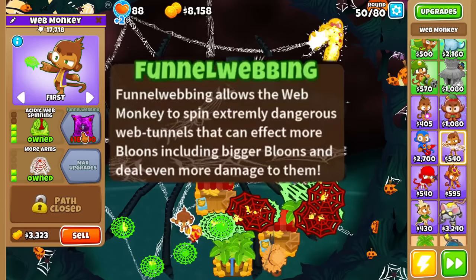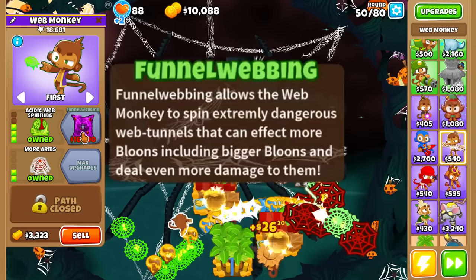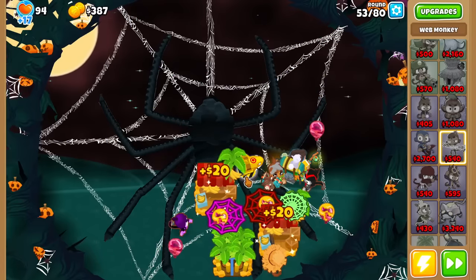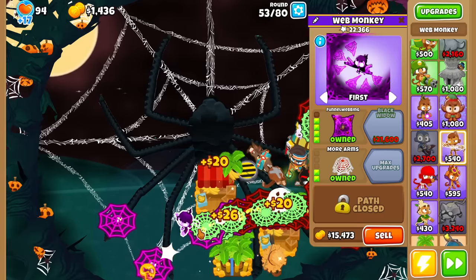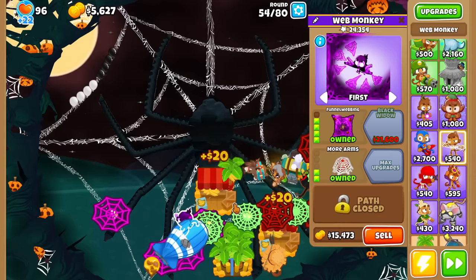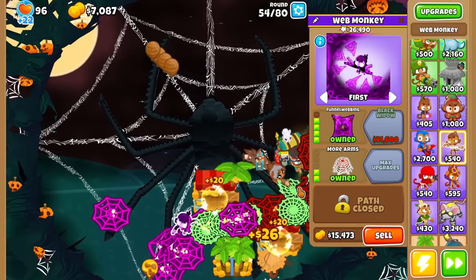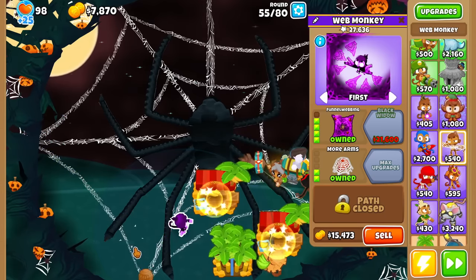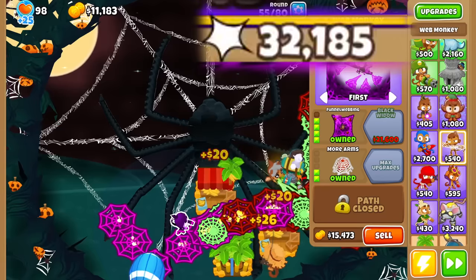Let's look at Funnel Webbing. It allows the Web Monkey to spin extremely dangerous web tunnels that can affect more Bloons, including bigger Bloons, and deal even more damage to them. I hear MOAB damage — I buy instantly. I'm going to take a moment to appreciate how amazing this portrait art is for Funnel Webbing — looks like it's straight out of a movie. In order to accurately see the damage to MOABs, I'll sell the Maul for this round to see if Funnel Webbing can do something. And it definitely is doing something — it's almost beat the MOAB entirely. The damage over time is pretty nutty. Just one-shotting Ceramics — pretty good stuff.